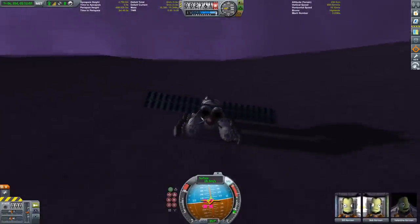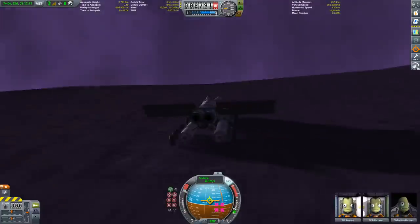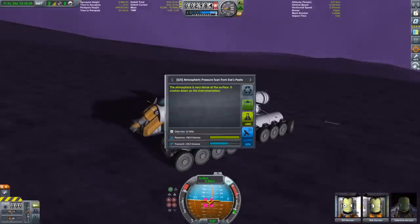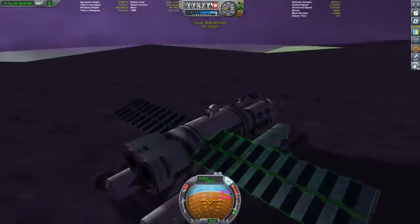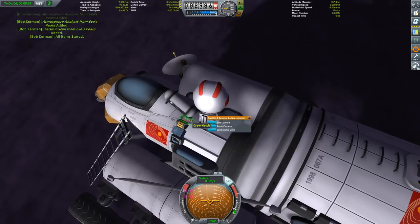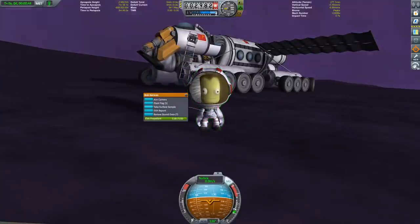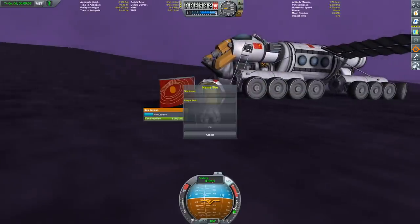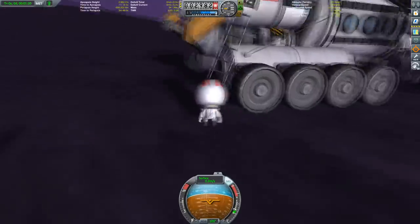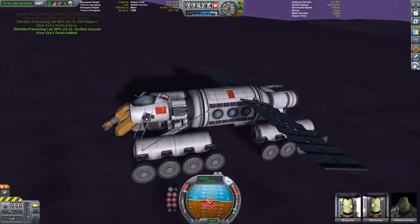Next order of business was heading up north, and while doing that the terrain became increasingly more difficult. You can see me here trying to navigate through the slopes upwards. That was rewarded by another biome - I'm not even up 3000 meters above sea level and it's already called 'peaks', go figure. We're going to collect it and also write some stuff on a flag. If you know Eve, you know trying to get in at the bottom hatch - hey, it worked!